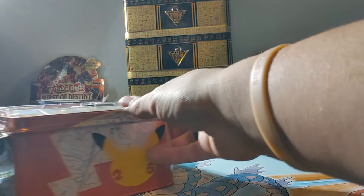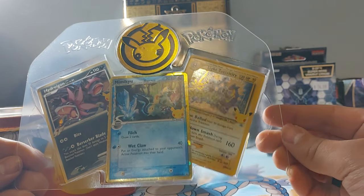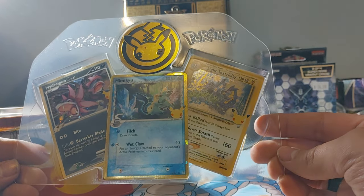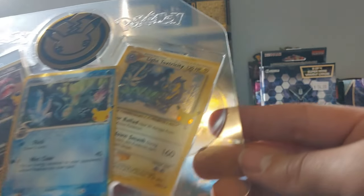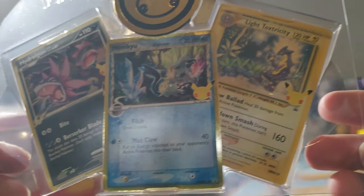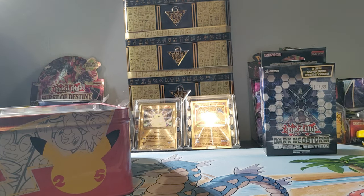So first and foremost, the specialty cards of the set are Delta Species Dragonair, Mimikyu, and Light Toxtricity. Those are very nice — I'll pull them out and see them up close in a little bit.